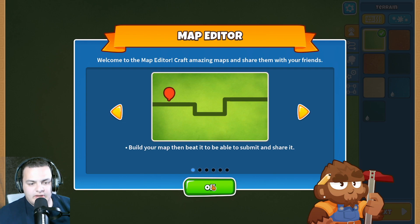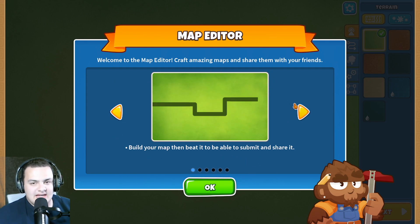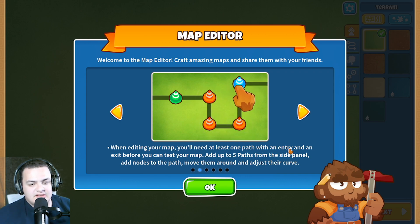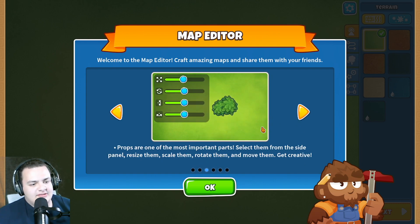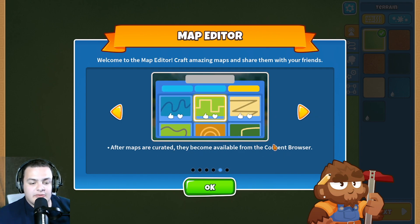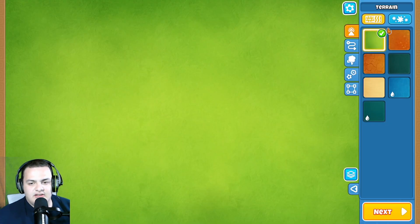When you jump into the map editor you get a screen where you have to beat your own challenge before you can post it, so the creator must have actually beaten their map. When editing, you'll need at least one path from the entry to the exit, but you can create more. You can place props, there's a side panel to change the terrain, and after maps are ready they'll become available on the content browser.